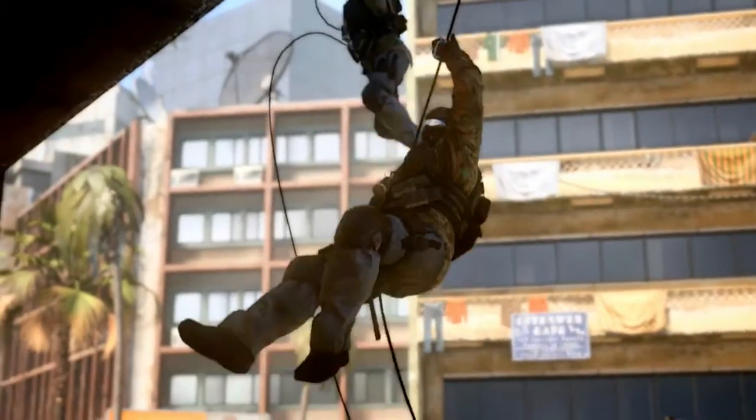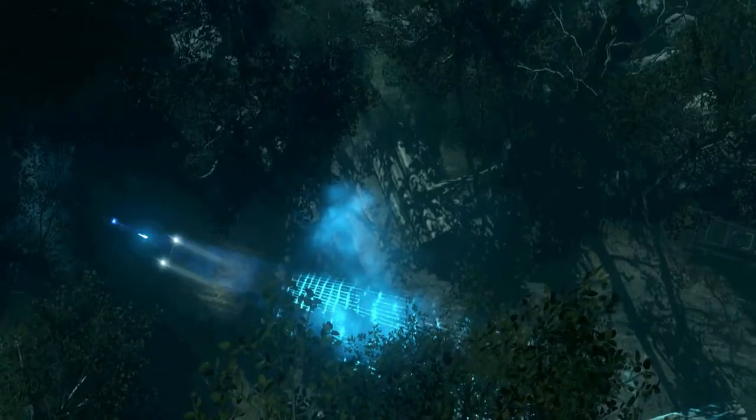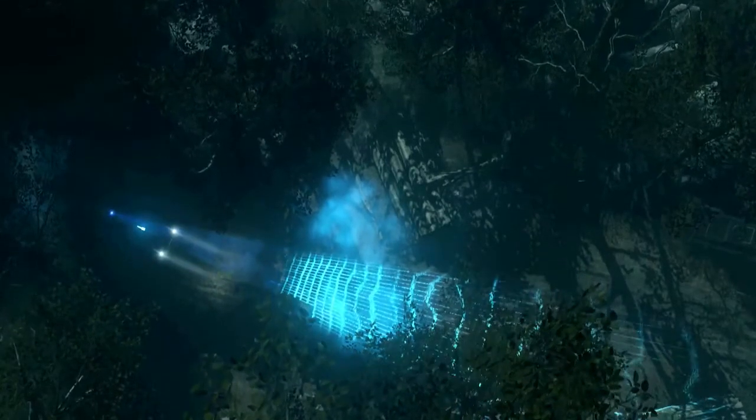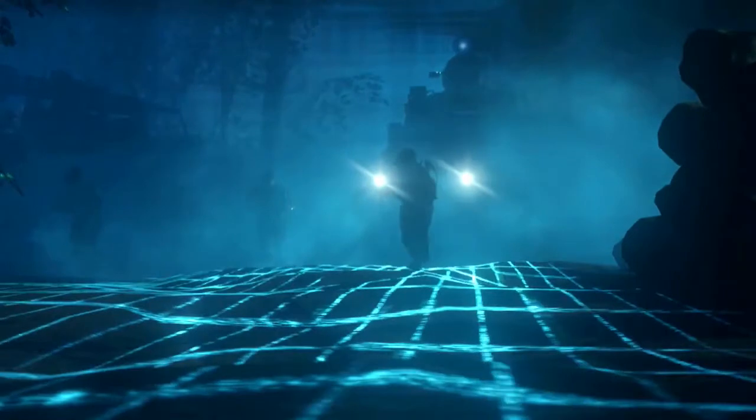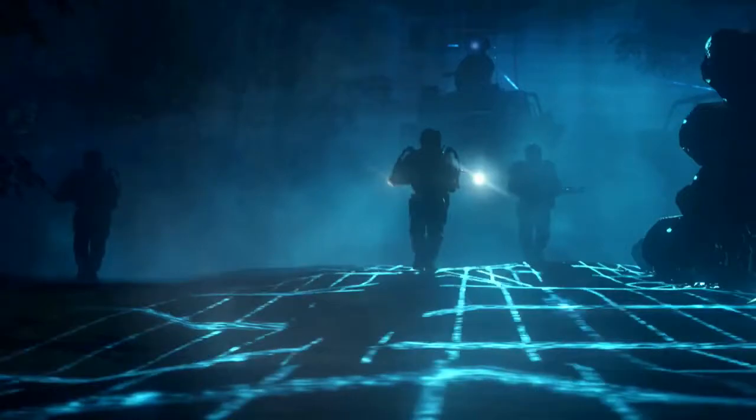We also get to see the sheer force of the exoskeleton suit — we're not breaching anymore, we're just simply punching down doors. I want to stop here because a lot of people totally miss this: while we see soldiers searching in what looks like a jungle area, there's a blue grid-like scanning feature. This reminds me of what we see later in the trailer with the scanning grenade — almost like an oracle-type effect where you can see through walls and objects to acquire your target while they don't know you're there.